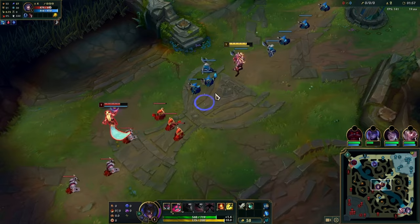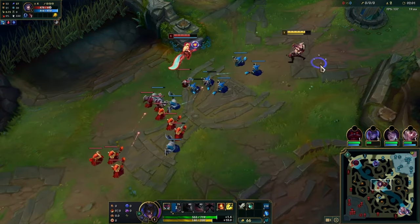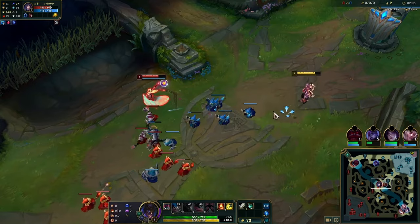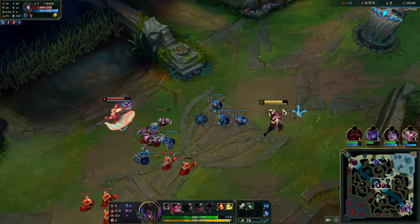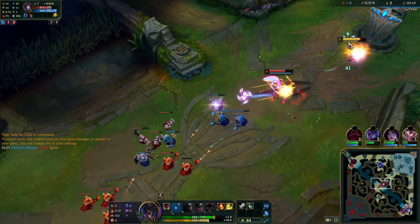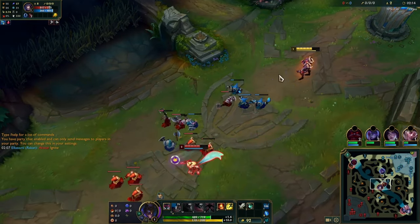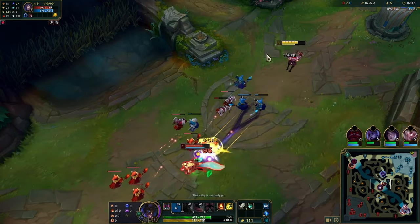Use your Q defensively for when he walks up. You can hold your Q and then when he walks up to activate W, you can Q right before he reaches your auto attack range. What Ahri really wants to do is walk up and auto W auto, especially level 1, so you can use that against him with your Q range.